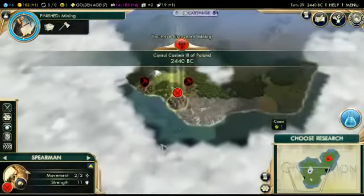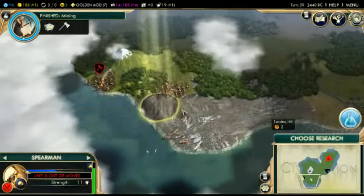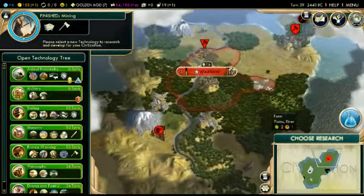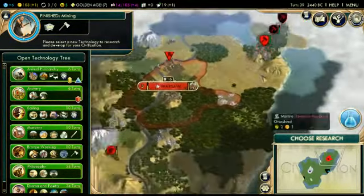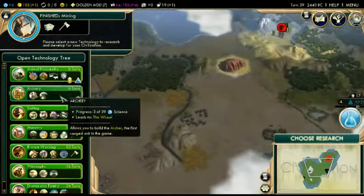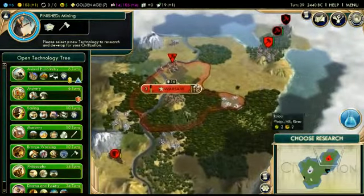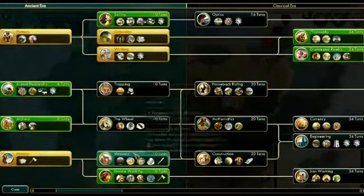We have Mining so now the worker can actually be put to work. We need to choose Research. I really think Archery is going to be a big help versus all of these barbarians — it's getting pretty out of hand at this point. We can already handle wheat. We're going to need Masonry eventually, probably sooner rather than later. Yeah, let's go Masonry and then Archery.